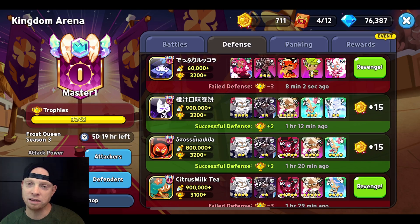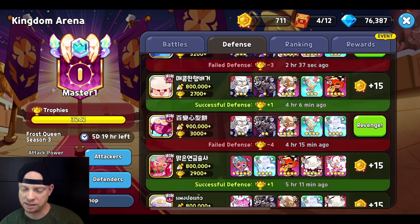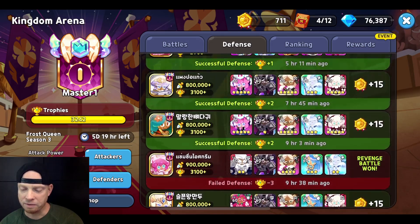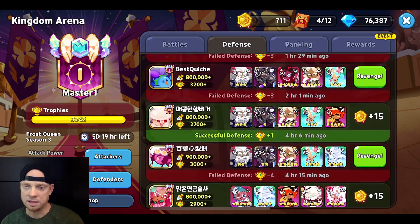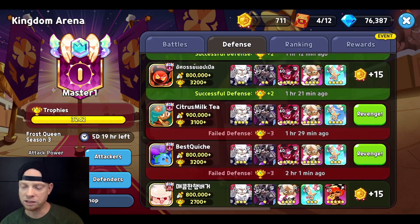I just went to my defense and look — this is some kind of cheat comp. Obviously a 0-star Pumpkin Pie, 1-star Herb, 0-star Parfait with Expresso is not going to beat my team. But you can see the rest of the defense — a bunch of successful defenses, some losses, but a little over 50% win rate. I'm even beating some of the Double Tank with Red Velvet comps. The defense I showed you is pretty good.